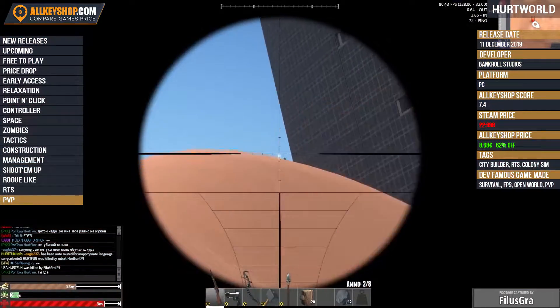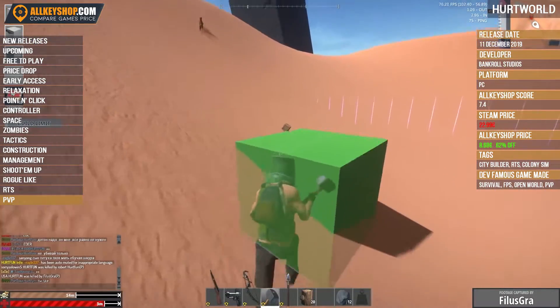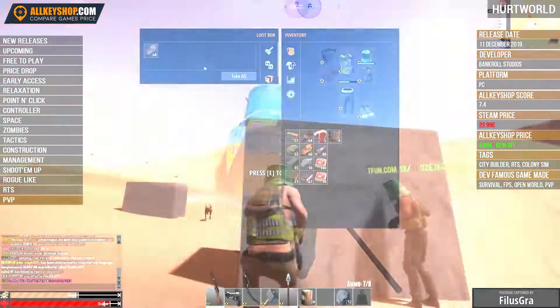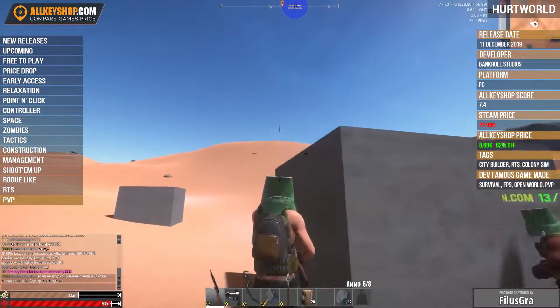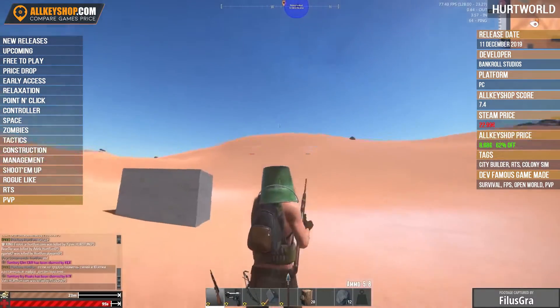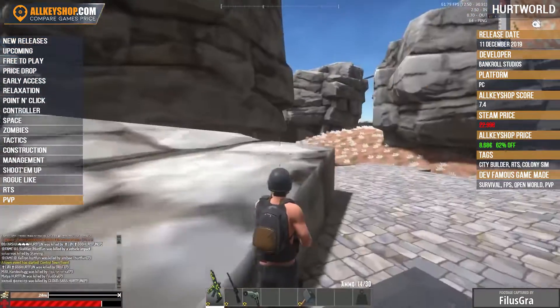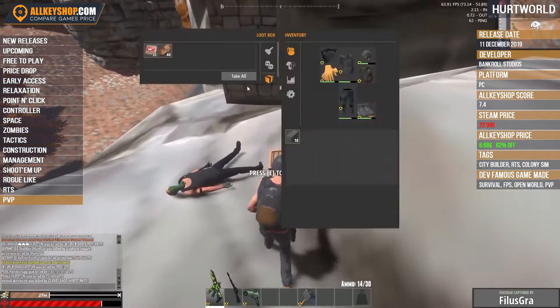In addition to our official servers, Hurt World has a rich network of community servers that often heavily modify the game using an extensive modding SDK, including custom maps, items, construction attachments, and gameplay features. This footage was submitted by one of our community members playing on the popular, heavily modified server Hurt Fun, which constantly adds new features and events.